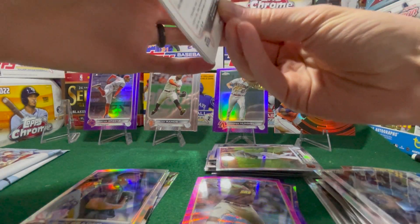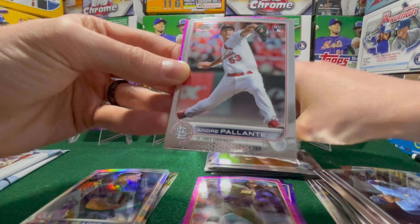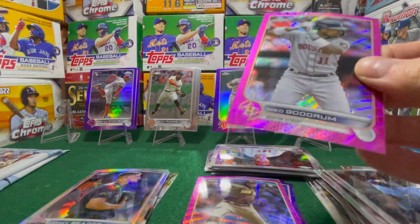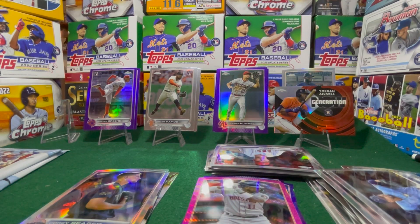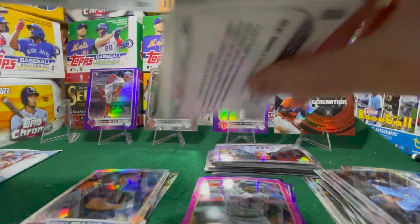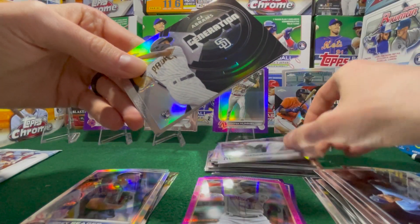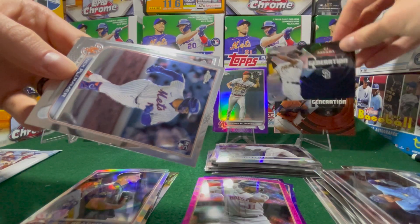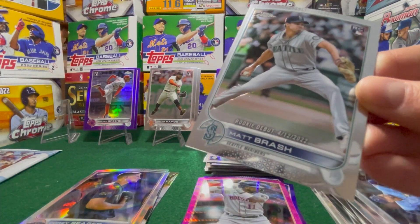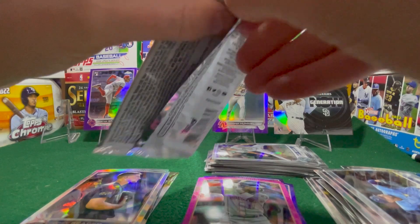We got a pink Astro — it looks like a pink Astro. Lucius Fox rookie. Luke Williams rookie. Andre Palante rookie. Reed Detmer's rookie. And another pink wave Nico — I think in the last video we got a pink wave Nico too, so that's pretty cool, two of those. CJ Abrams Generation Now, pretty cool. A Nick Plummer rookie and a Matt Brash. We just sold the Matt Brash black out of 71 on eBay, and that basically paid for these boxes.